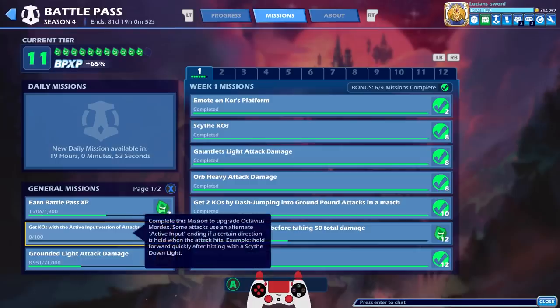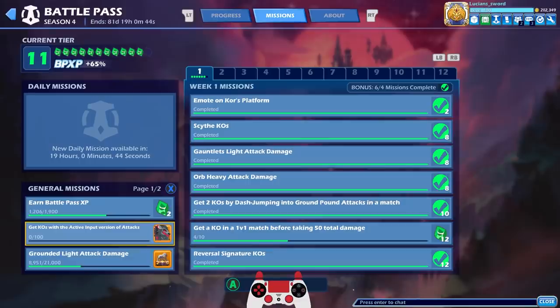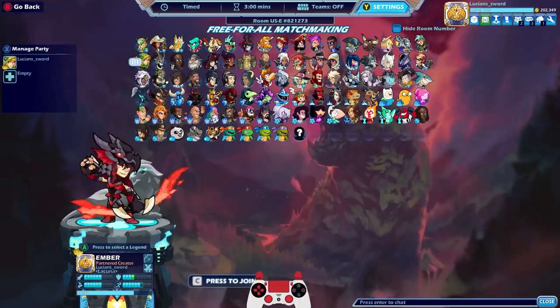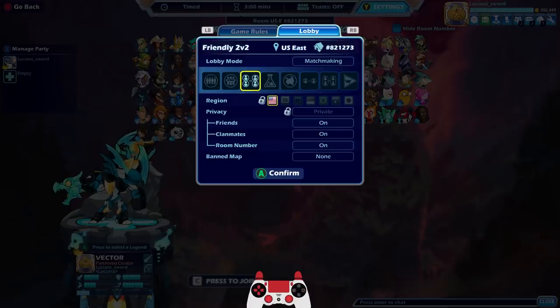I unlocked level 2 Octavius Mordex, so now I have to get 100 KOs with active inputs. If you want to know the fastest way to get active input KOs, literally just go to free-for-all, pick Volkov, and do his side-sig over and over and hold forward. You'll get so many KOs — I was getting like six or seven KOs every game doing that. It didn't take that long. But we're not going to do that right now, that's kind of boring to watch. So let's go into 1v1.